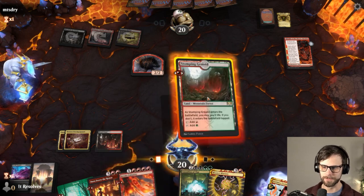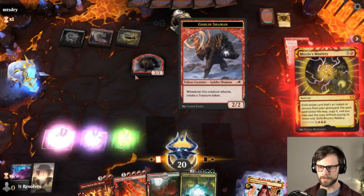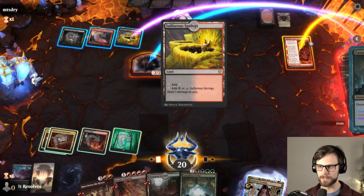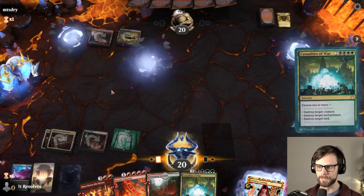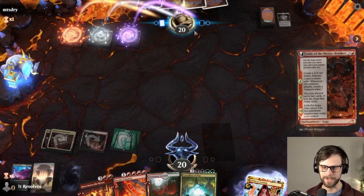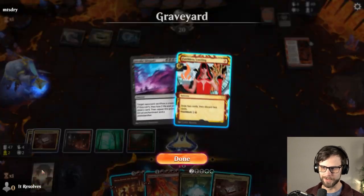Do we Casualties this turn? Probably, right? Let's go Mizzix Mastery — let's go Casualties. Target creature, target enchantments. I think we actually have to blow up the Hive — that's actually a much scarier card than any of these other lands. If they want to play a black spell, now they have to ping themselves. Do we just do it again, or do we Invoke Calamity? I think we Invoke Calamity — let's play Invoke Despair and Faithless Looting.